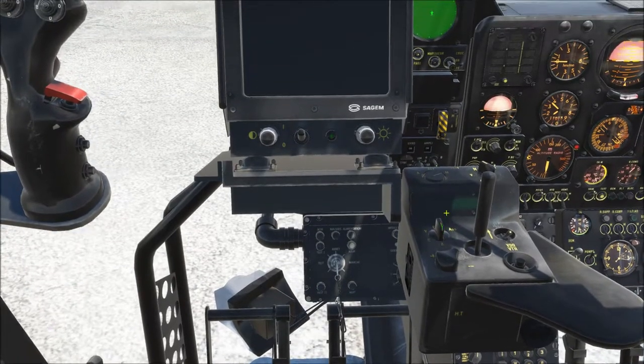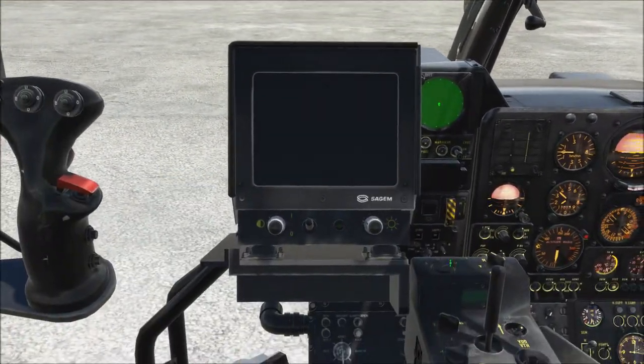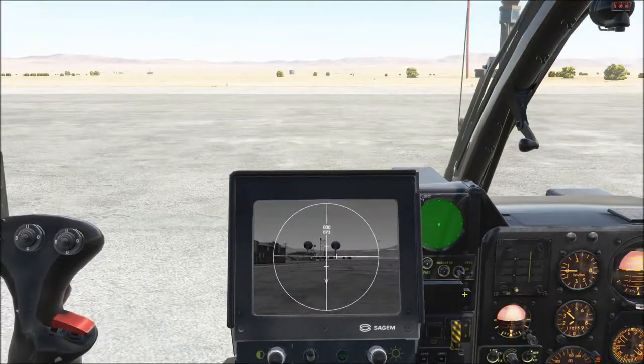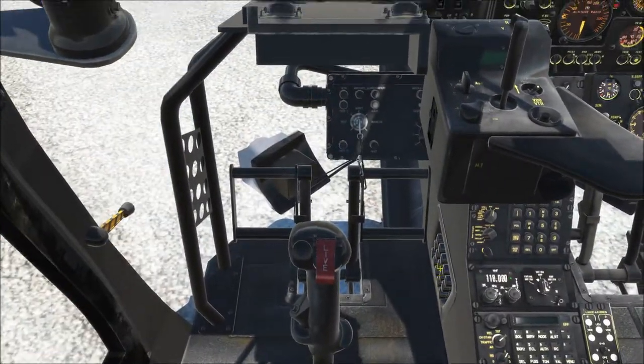For camera position, I typically do two clicks to the V position, which is travel mode — the camera is still pointed aft. If you want, you can click one more time to put it into on mode.